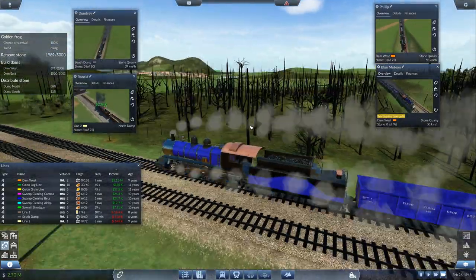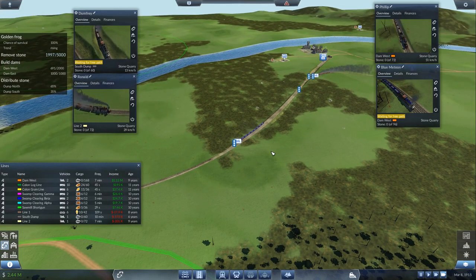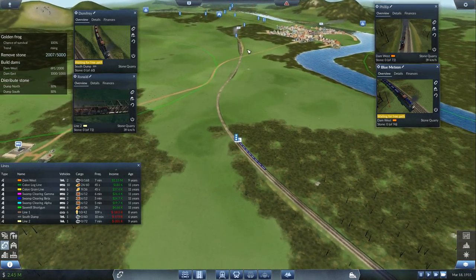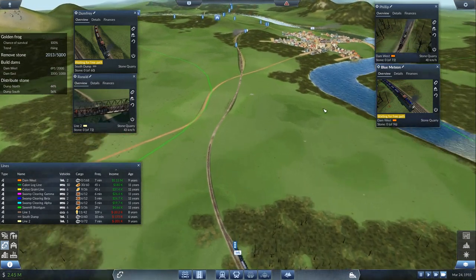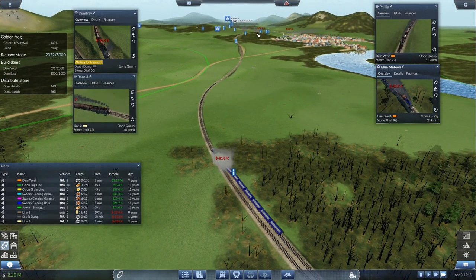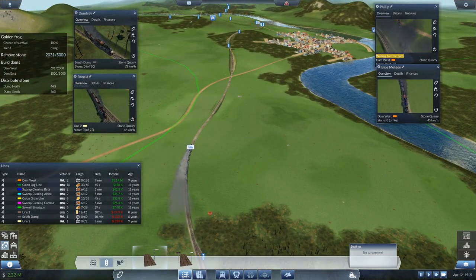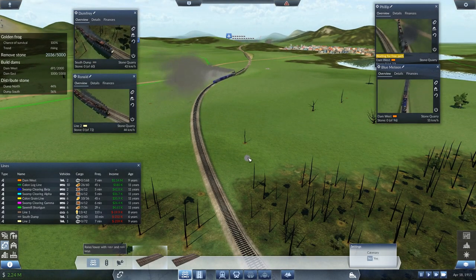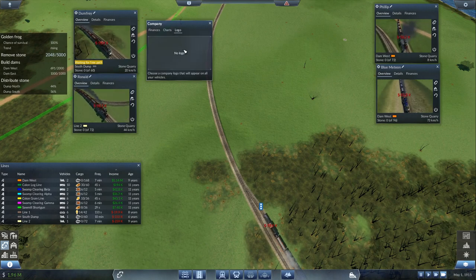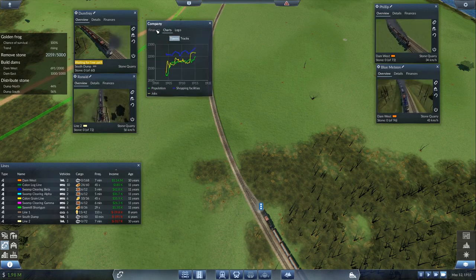Oh right, logos and names — how do I do that? When I was fooling around a couple days ago I was able to put my name and logo onto these trains. Also, why aren't you moving? Waiting for free path — really? Oh, you have to wait all the way for that? That is a long way. Yeah, we need another pathing zone here. We can probably upload our own logo as well, but for now we'll just go with that. You can definitely have customized logos, I just don't know how to do it yet — I'm sure I'll figure it out at some point. New passing lane, please.